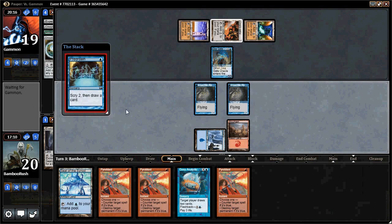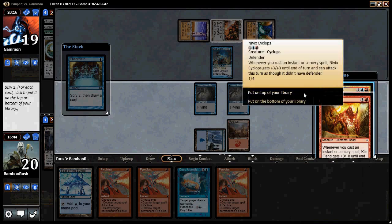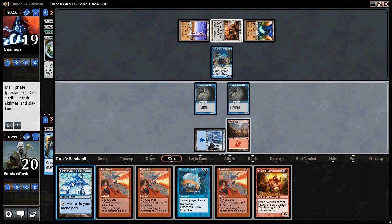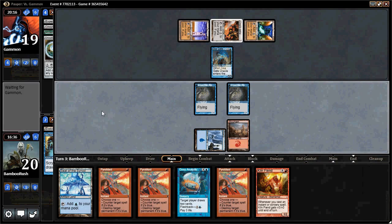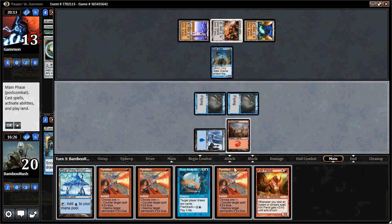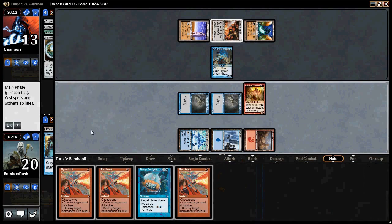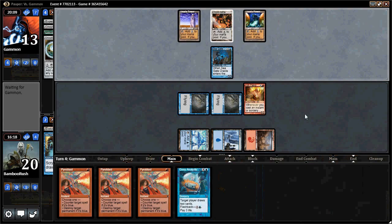We're on about a two-turn clock. We'll bash for six and play Kiln Fiend. If he has a Mulldrifter we can Pyroblast it next turn, making Kiln Fiend a reasonable threat. I don't see a reason to leave up Pyroblast here, so I'll go ahead and play Kiln Fiend. Jamming a bunch of threats and making him deal with all of them is a good plan. There's a Mountain — and this looks like Ulamog's Crusher, so this is going to get interesting.